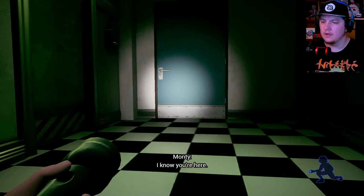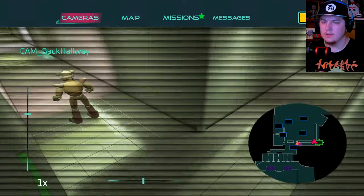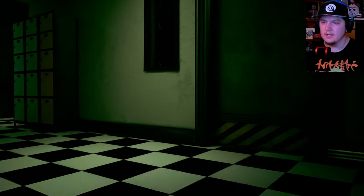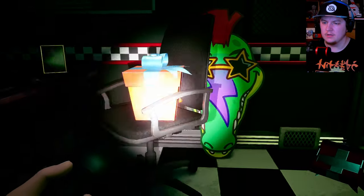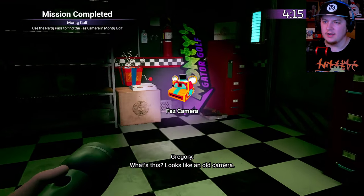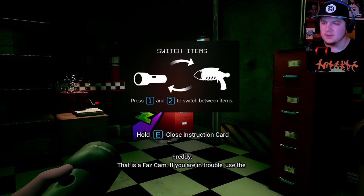Okay, so somewhere around here... wait a minute, it wasn't here. There's one that I was looking for, and there's - what's this? Awesome, a fast cam! With fast cam equipped, press to stun any robot in the surrounding area. Press one and two to switch between items.